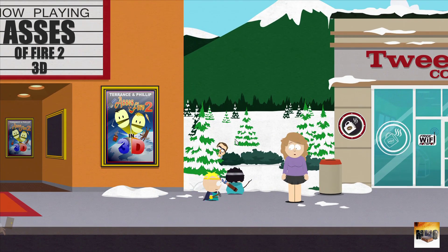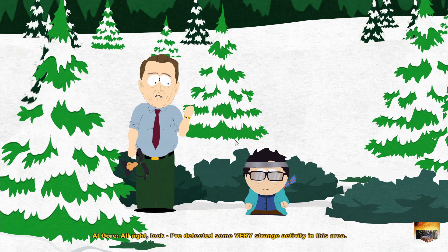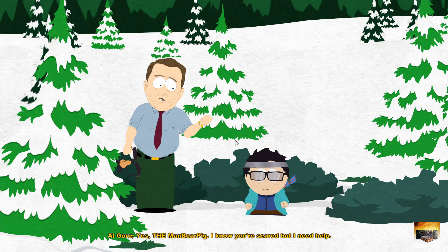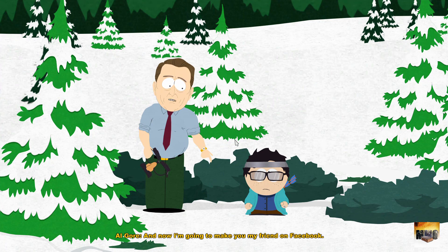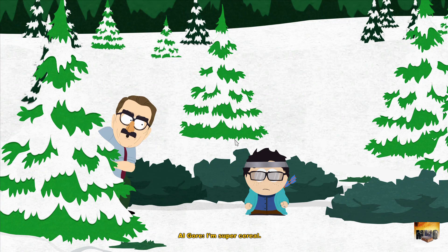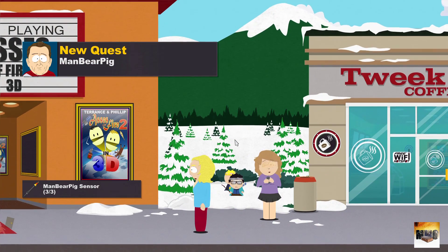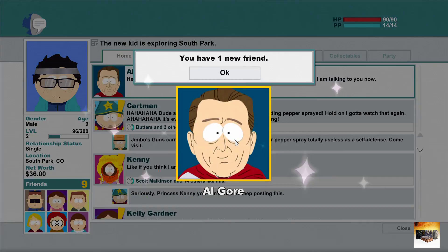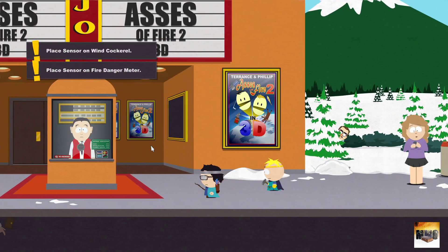Hey, don't worry I'm not here to hurt you — it's me, Al Gore. You know Al Gore? I'm super important. I've detected some very strange activity in this area. I believe we are dealing with ManBearPig — yes, ManBearPig. I know you're scared but I need help. Take these and place them in the location specified on the ManBearPig map. And now I'm going to make you my friend on Facebook — this is very prestigious. You have my email now but don't give it out to anybody. I'm super serial. Hurry, we must know if ManBearPig is here or not. It's getting worse by the minute — we have a new friend again!